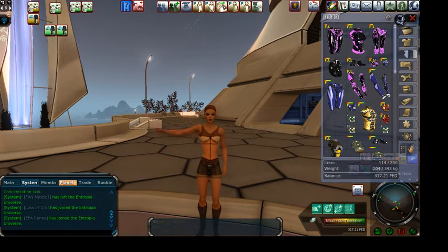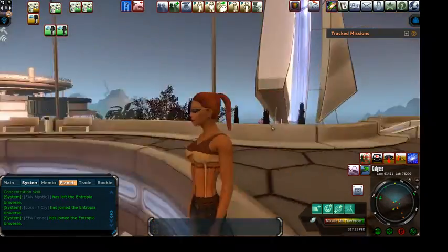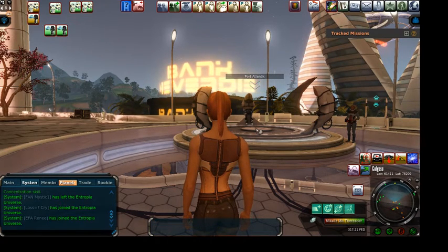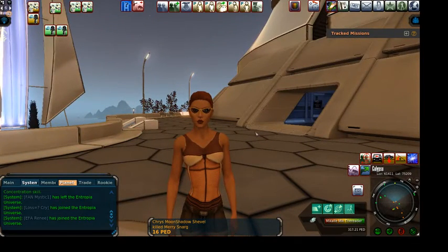Hi, Entropians. It's me, Mikael. And guess where I am? I bet you can't guess. I'm at Port Atlantis on Calypso. I haven't been on Calypso just to hang out in months. But there were some people that wanted to know, if you're a new player, what do you do? Or what did you start doing when you were new that was helpful? So I thought I'd make a video about that today.